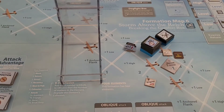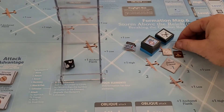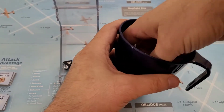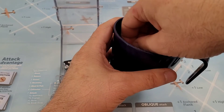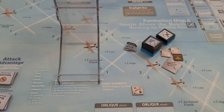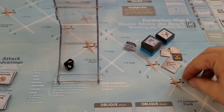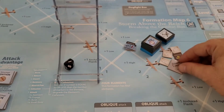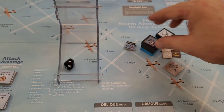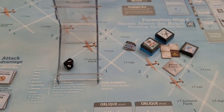First shot: one on the engine - need eight or better to down it, roll a six, no. One more shot: a wing hit, roll a ten - four hits on the wing. It's a pass-through of two but he can only go so far - he's out of ammo.